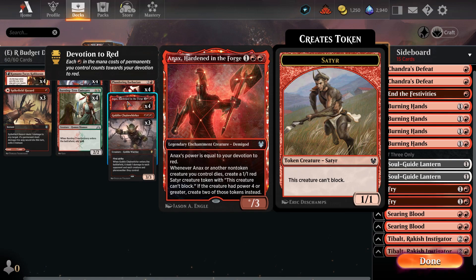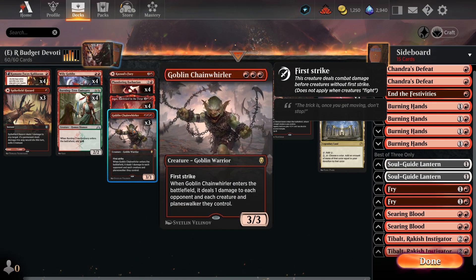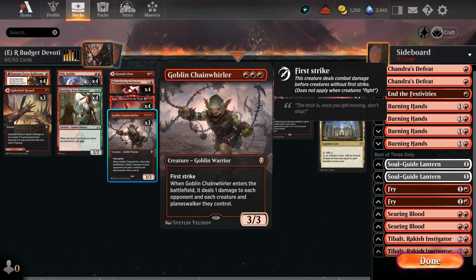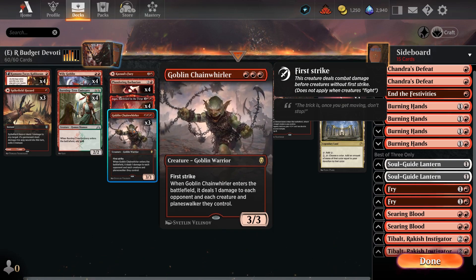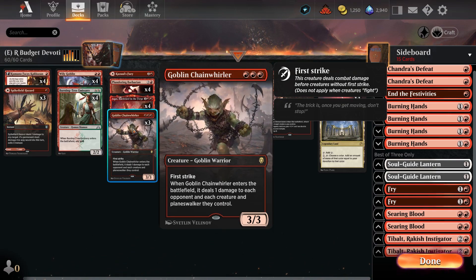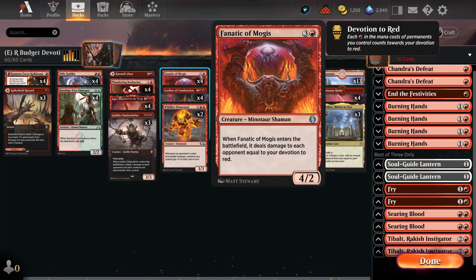A full set of Annex Harden in the Forge synergizes well with the devotion plan — if it gets blown up, we can make Satyr tokens to go wide. Goblin Chain Whirler is a fantastic card: it deals a little damage to each creature and planeswalker the opponent controls and pings the opponent for one, which is very helpful for closing out the game. Three red mana symbols at the top makes it an auto-include. In the four-drop slot, Fanatic of Mogis is one of our main payoffs.